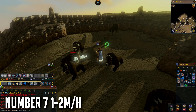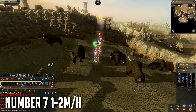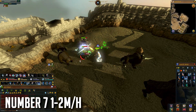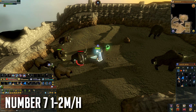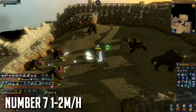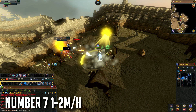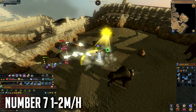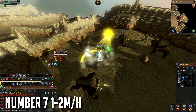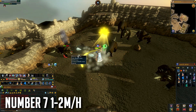At number 7 we have Dark Beasts being 1-2 million GP per hour, consistent GP. The GP can be higher if you're killing them with AoE cannon and such, but we're focusing on AFKing them one by one — you don't even need aggression potions as they are aggressive themselves. You just want tier 70 gear and soul split, though you can do it without soul split using the vampirism aura or blood fury. It does require 90 Slayer.